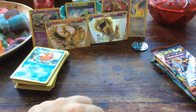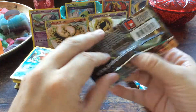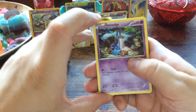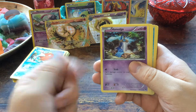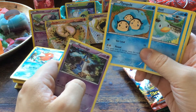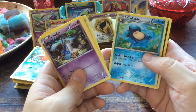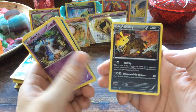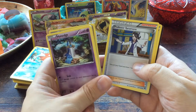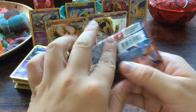Next up — Breakpoint, a set I almost completed except for the EXs and the full arts. Honedge, Shelmet, Temple with Wally — very good card — Ducklett, Flameow, a reverse foil Palpitoad, and a Shiftry. Then Dunsparce and Professor Sycamore — never have too many of those — and All-Night Party.